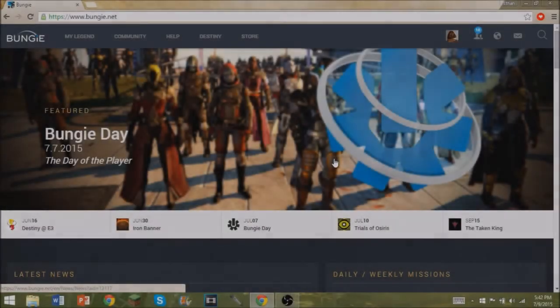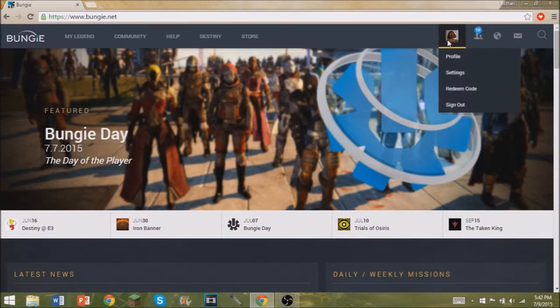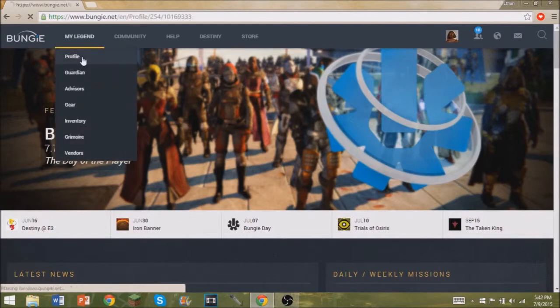Hey guys, E Swaggy here and welcome to another Destiny video. In today's video I'm going to show you how you can get your year one emblem if you are a year one player. What you want to do is head over to Bungie.net and log in with your PSN or Xbox Live account. Once you're logged in you'll be at the home screen, then you want to go to My Legend and click on Profile.